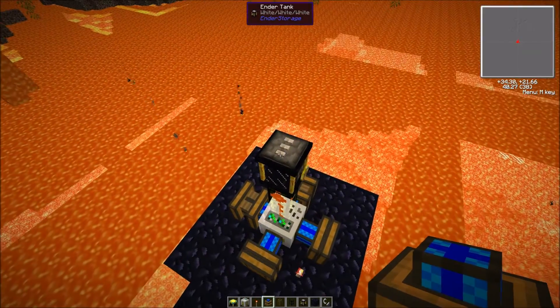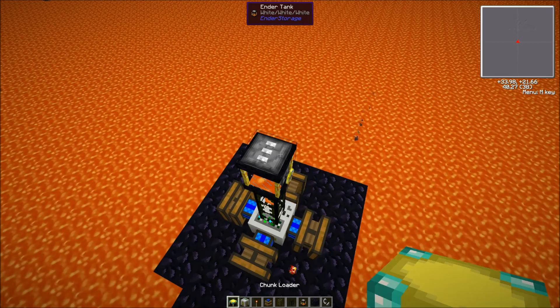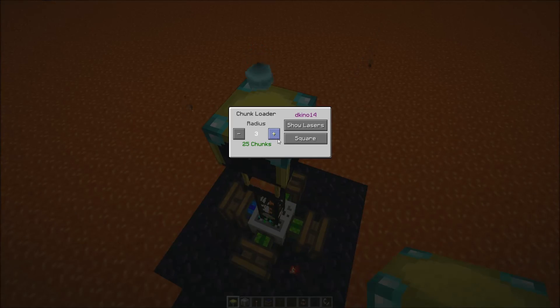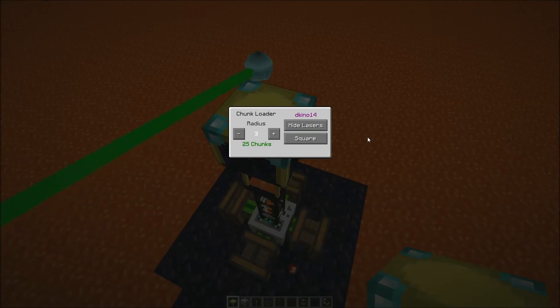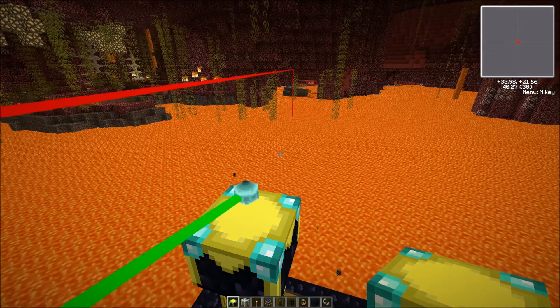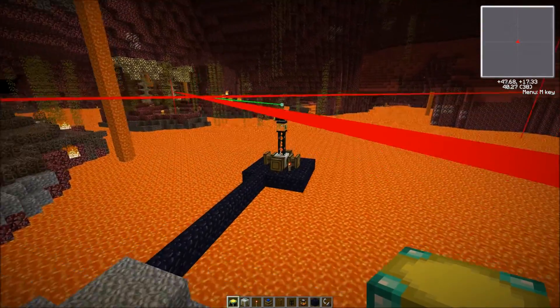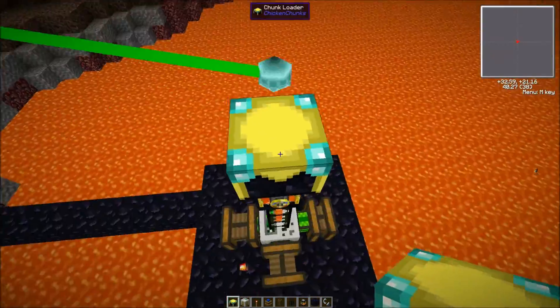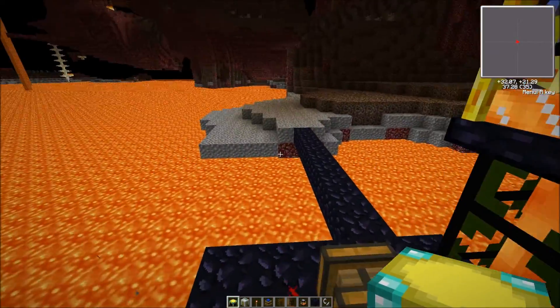One of the things I would do is place a chunk loader from Chicken Chunks on top. Set it to a radius of 3 minimum. You can do show lasers. As long as you can see that it covers this small contraption here, you're good. As you can see, it is starting to fill up with lava, which is what we need.